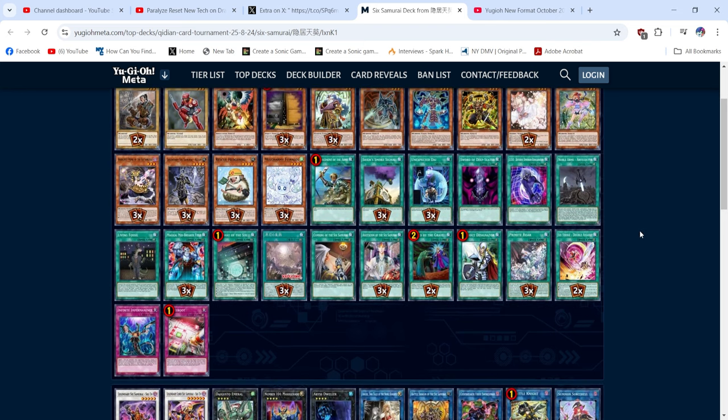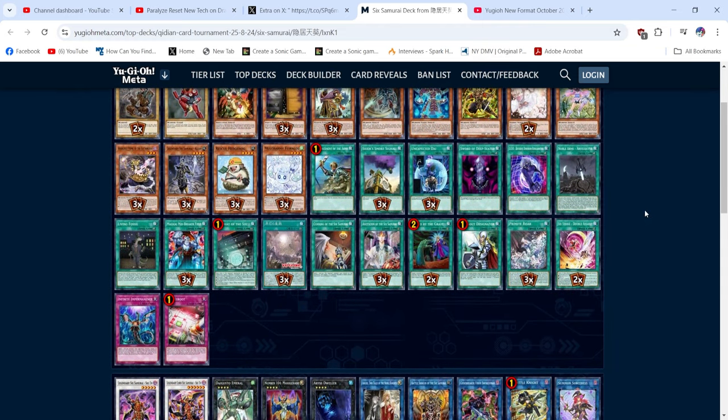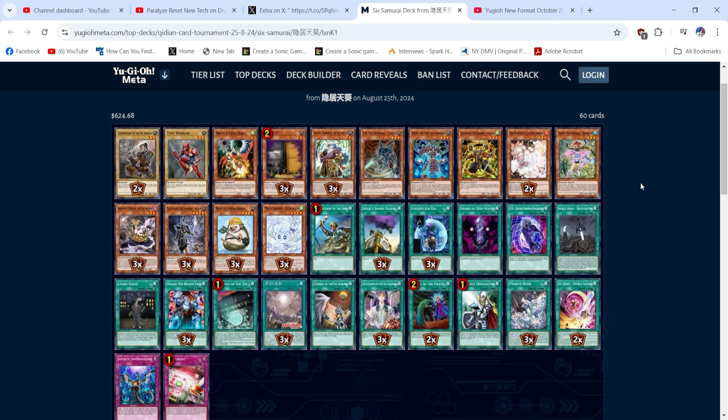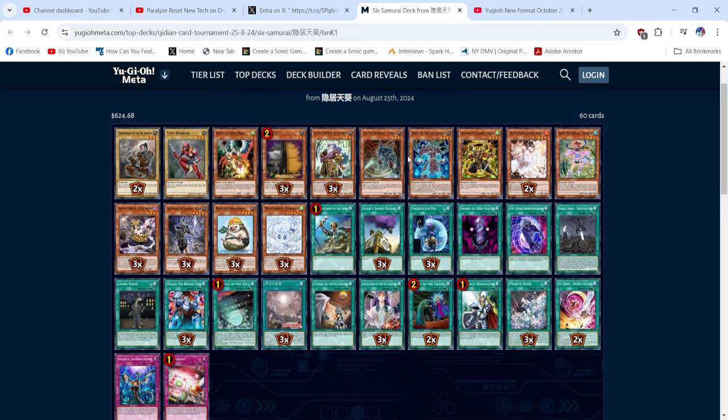Kizaru is not a good card in this deck. It does not advance the deck's game state, because the only time you can conveniently summon a Kizaru is if you either hard open it with a Kageki, or if you summon it off of Sariuja. But if you're summoning it off Sariuja, that means you're searching it with Gateway and then summoning off Sariuja — meaning instead of summoning Kizaru you could just search the 6th Samurai monster you were going to search anyway and summon that directly. You really did not have to play Kizaru for 6th Samurai to work. Uriza and Spirit of the 6th Samurai have more of a play here, thanks to something like Rescue Hedgehog.